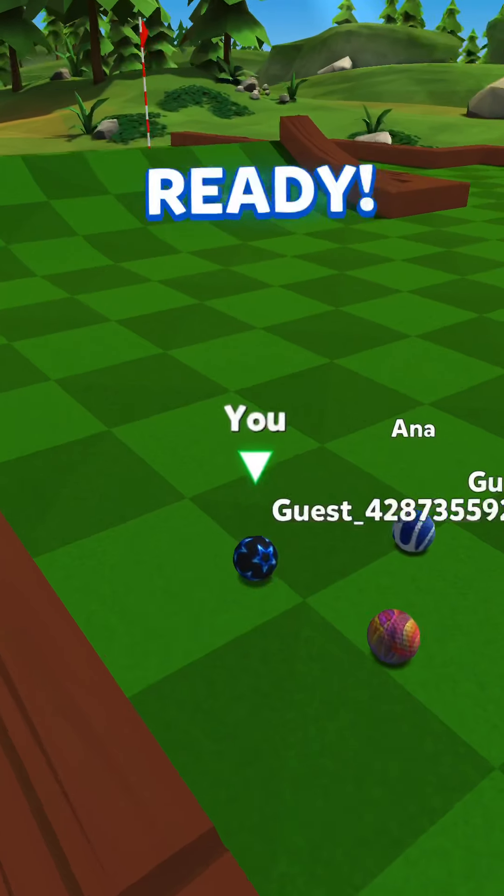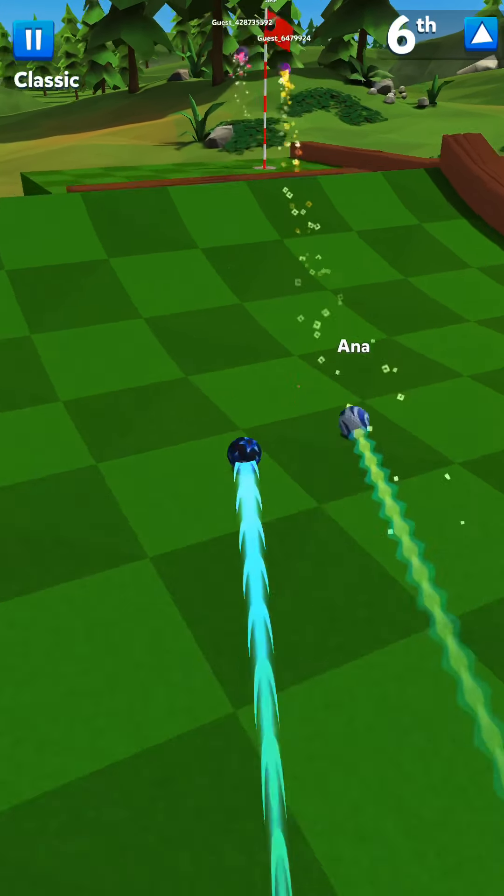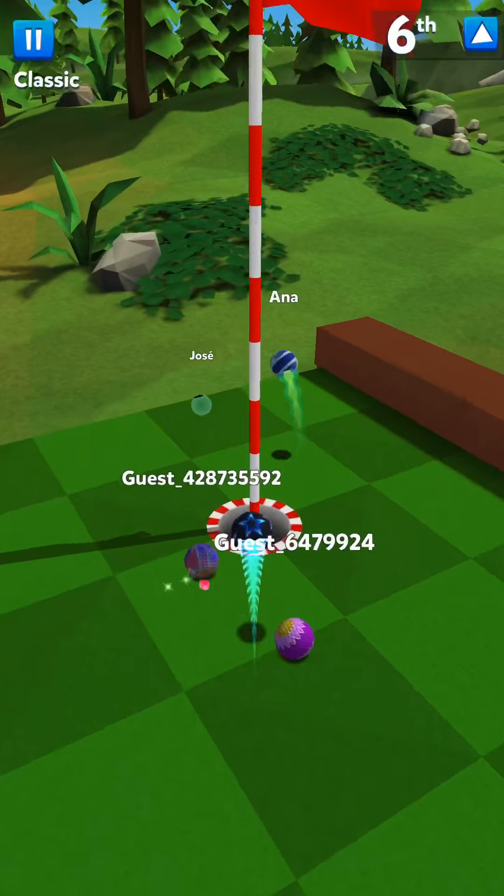Here we have the Basic Ramp, which is just done in one shot. Just orange it slightly left of the hole and if you're lucky it'll go in. Just make sure you don't fall off like that guy.